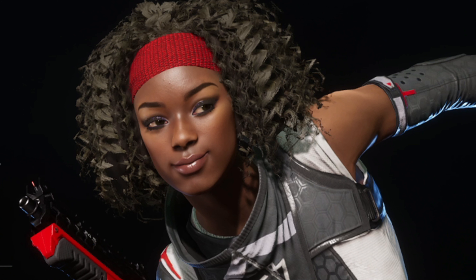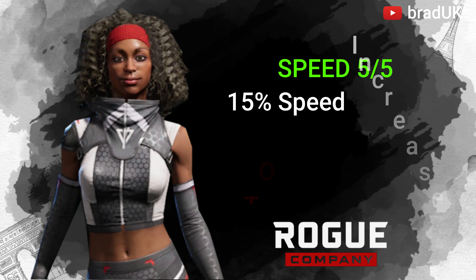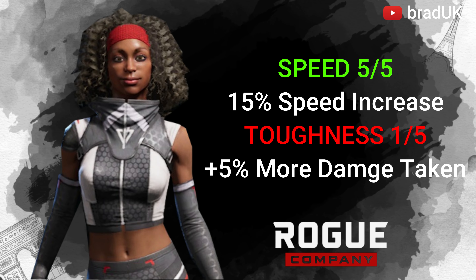Lancer's speed is 5 out of 5, which means she gets a 15% increase on movement, and she isn't the only rogue with this — we'll cover them a bit later on. But as a result, her toughness is 1 out of 5, which means she takes 5% more damage than those at baseline or higher, making her a little bit more squishy.